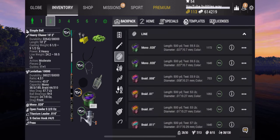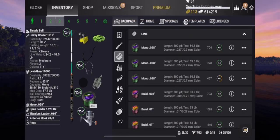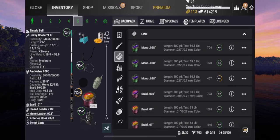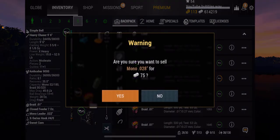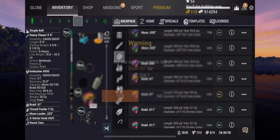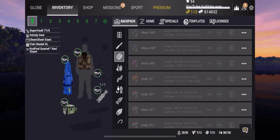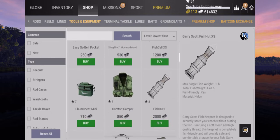That rod is set to max drag now. So that's three rods I can use — I can also mess around with the spinning rod as a fourth. That one probably needs a line change too, so let's get rid of the old line, equip the new 53-pound braid, and now I've got my rods set up. I'll keep the carp rods in my inventory for now as well.